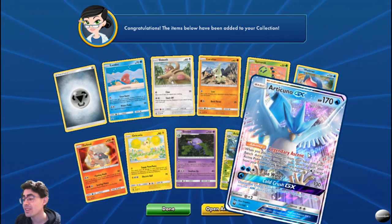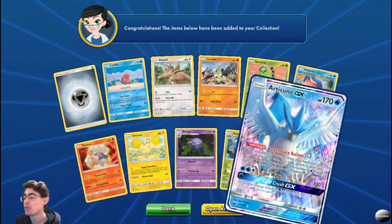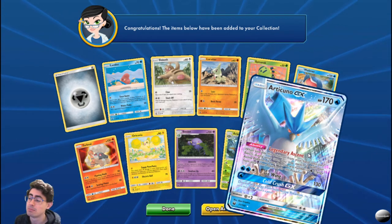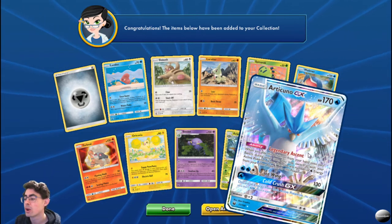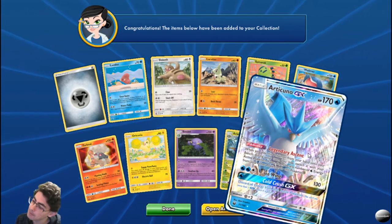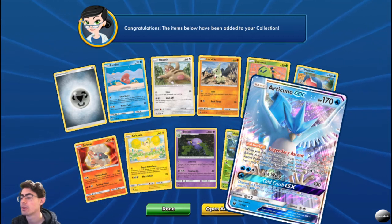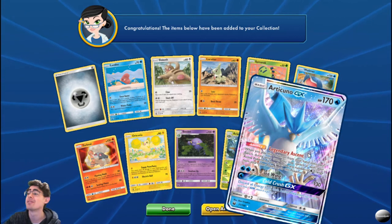That is a beautiful full art foil Articuno GX! Legendary Ascent: when you play this Pokemon from your hand onto your bench during your turn, you may switch it with your active Pokemon and move any number of water energies from your other Pokemon to this one. That is amazing! Ice Wing: 130 damage for 3. And Cold Crush GX: discard all energy from both active Pokemon. So you completely just shut down your opponent's Pokemon. Beautiful card — I love that artwork.